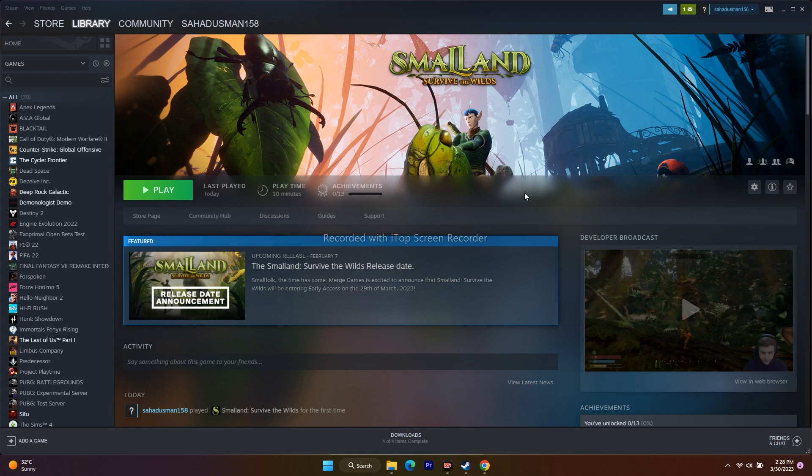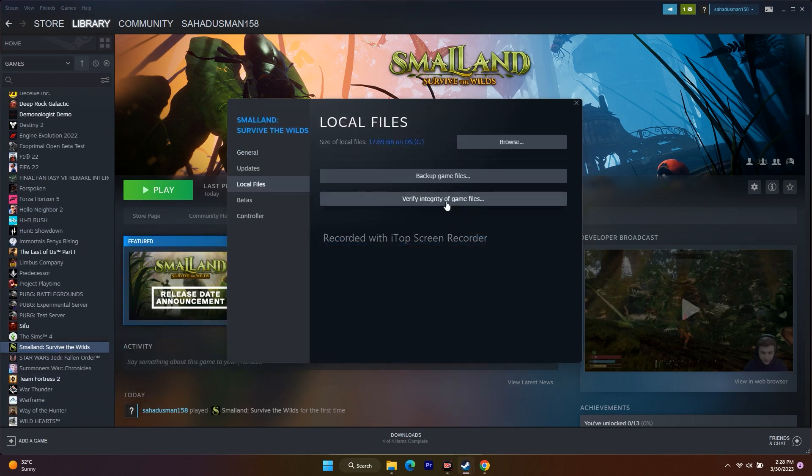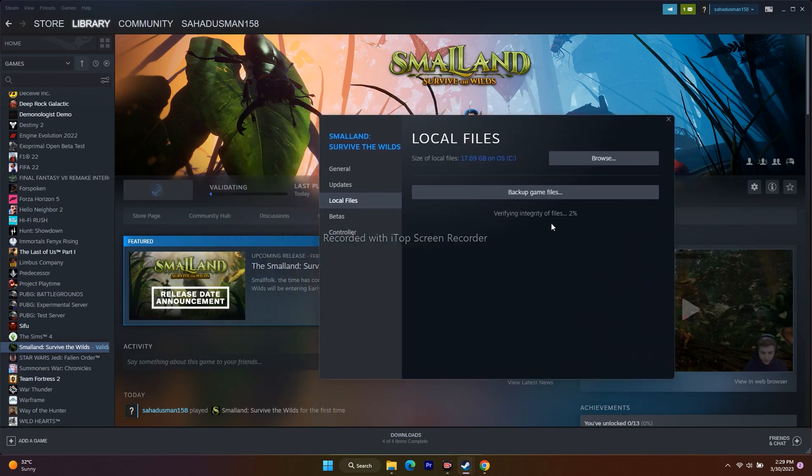The next step is about verifying the integrity of game files. Go to the game in Steam, right-click and go to Properties, then go to Local Files and click on Verify Integrity of Game Files. This will take a bit of time. If any files are corrupted or missing, this process will fix them. Crashing and other issues can be caused by corrupted or missing files, and this step has helped many users.